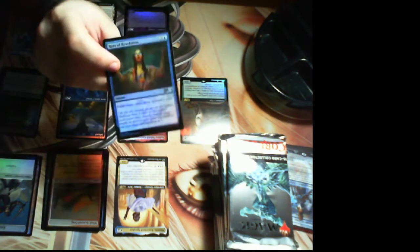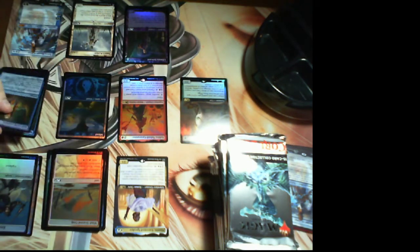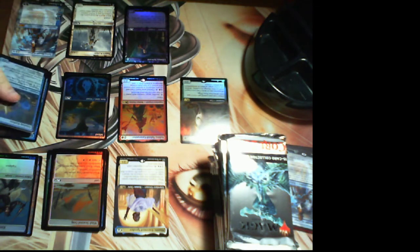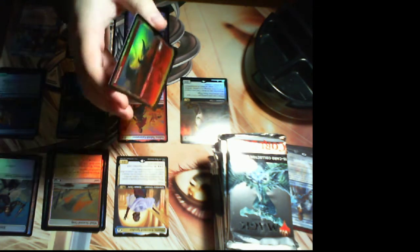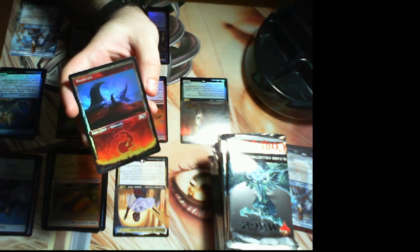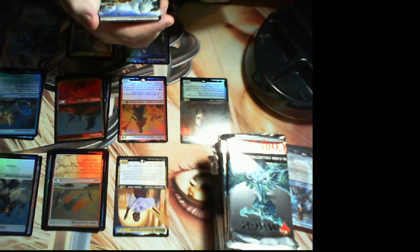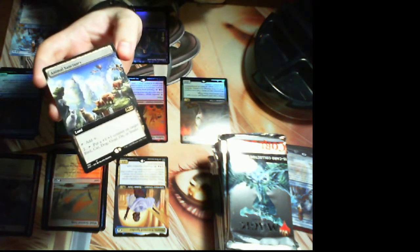We got some commons, then Rain of Revelation — reprinted from Modern Horizons into standard in this set. Solid effect: draw three cards, discard a card. Talarian Kraken: whenever you draw a card you may pay one, and when you do you may tap target creature — not bad, fine finisher in limited. We have a Chandra Mountain land, foil, and I love the Chandra frame with flames on the bottom — it looks super sweet in foil. Then Animal Sanctuary, which puts +1/+1 counters on birds, cats, dogs, goats, oxen, or snakes by tapping and paying two.